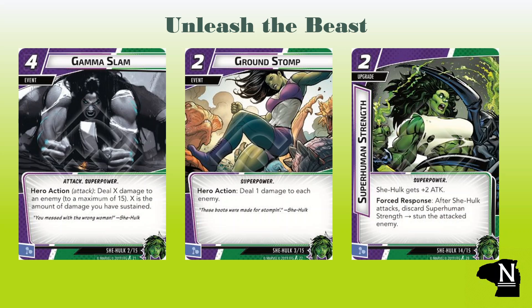She-Hulk is a powerhouse, and these cards do a great job of capturing her flavor and some pretty strong abilities. Gamma Slam is a four-cost event that deals up to 15 damage depending on how much damage we've already taken. With 15 health, we're going to need a health boost to hit the full 15, but it's rational to set a personal goal of dropping a big 15 on a villain every now and again. Ground Stomp takes a different approach by dealing one damage to each enemy — in a multiplayer setting this can put in major work either setting up or finishing off baddies all over the table.